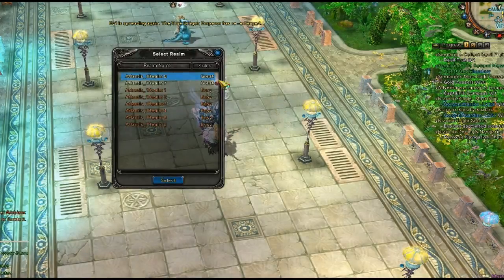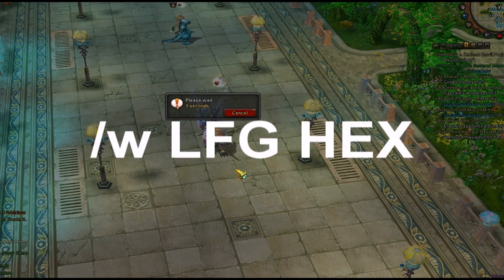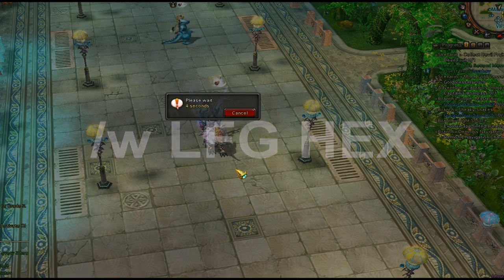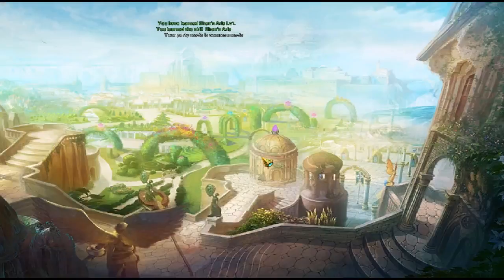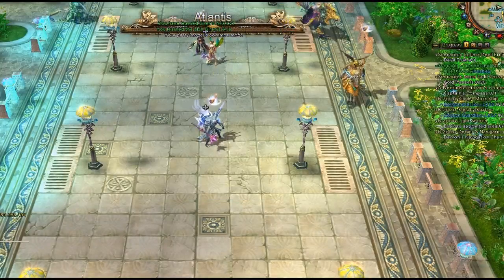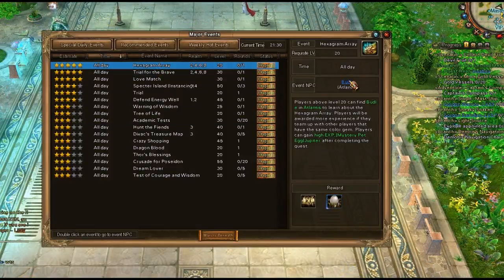If you're not sure how to find a group, it's really simple — just type /w (space) and then 'looking for group hex.' Pretty sure somebody will send you an invite. If not, just try again in a bit, go about your questing, and try again periodically.